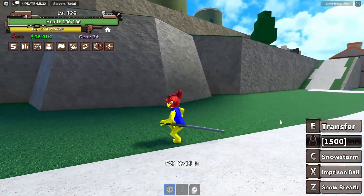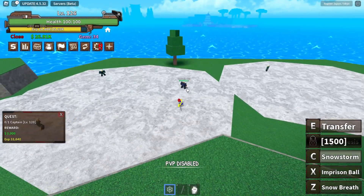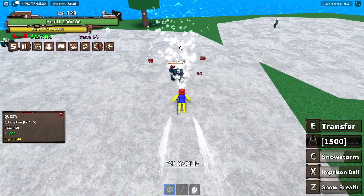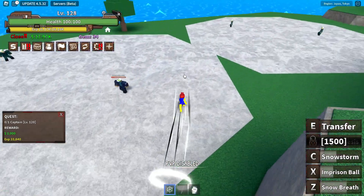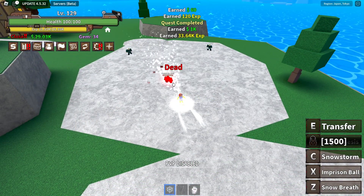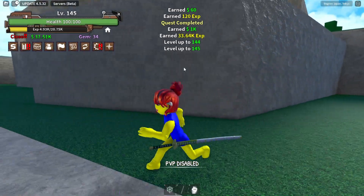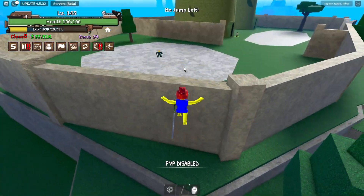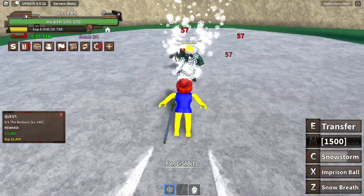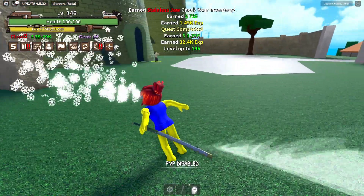We have the Snowstorm move unlocked! Snowstorm is actually a very strong move. This fruit is very very strong — if I level my fruit up a bit more I think I could be dealing a lot more damage. Now that we are level 145 we can go kill this bigger boss up here. Let's see how strong he actually is.